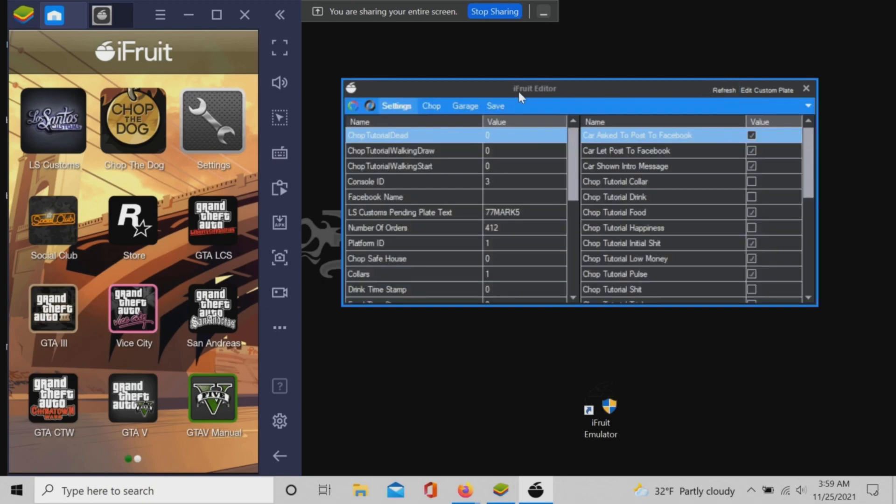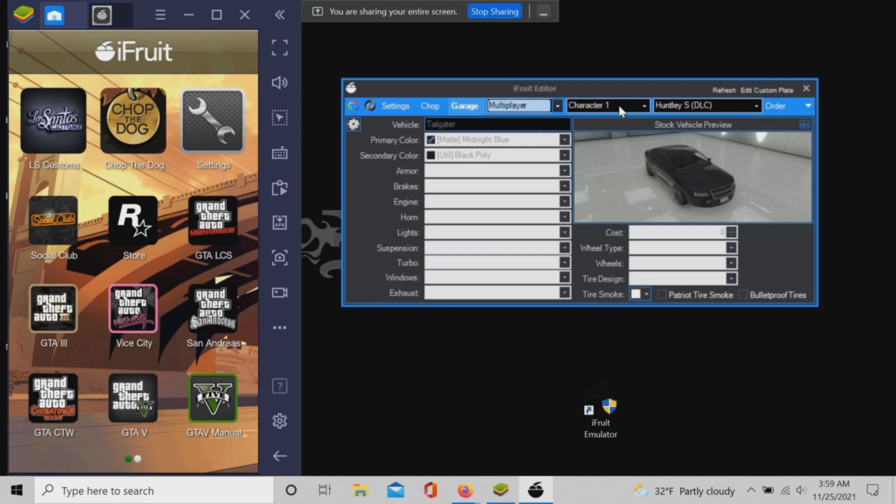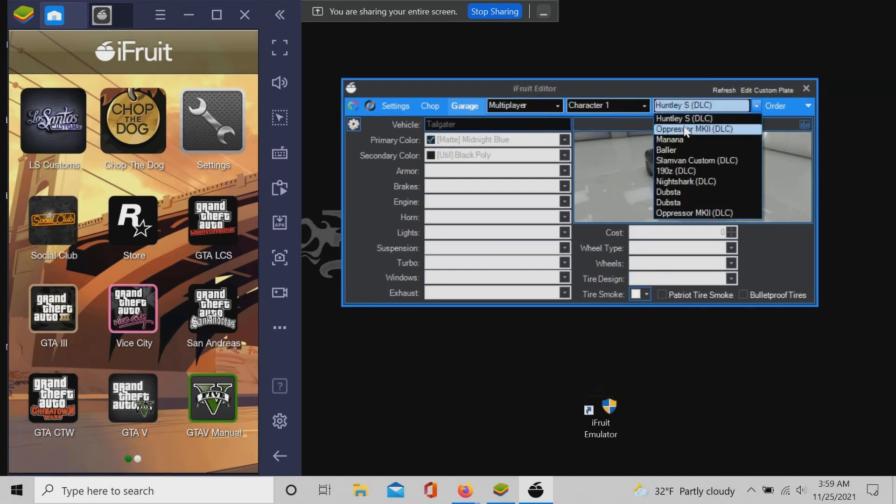Click on the Garage tab, then click Multiplayer, and character 1 for your main character or character 2 for your second character. On the third drop-down menu, you should see a list of your recently driven cars.